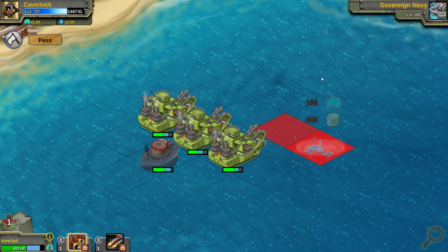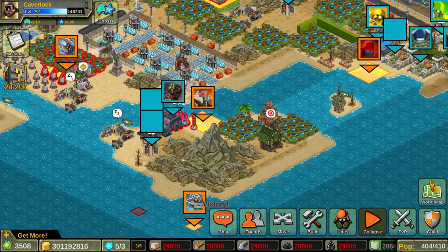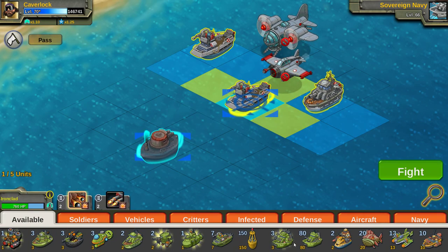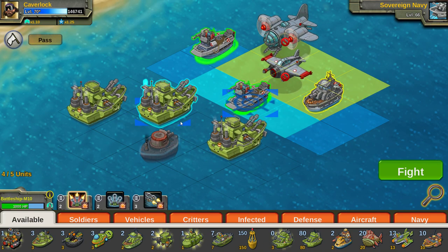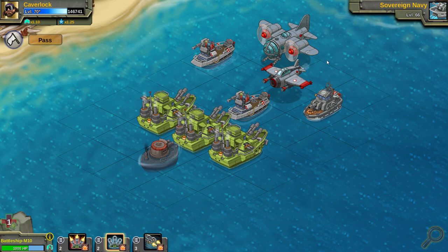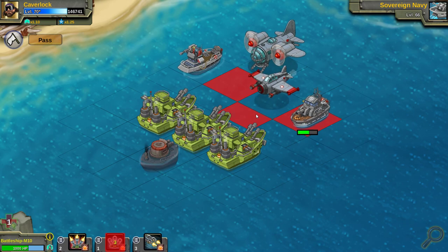But if you ever target a unit that doesn't have any armor on, you're just going to instantly annihilate it. I can imagine the Ironclad actually being fairly useful against the Dreadnought, which is the unit you get the Ironclad from — I'm going to have to test that when I get my own. The first attack cannot hit air, so you won't be overkilling air units. But the second attack can, so there's still hope for your overkill dreams.